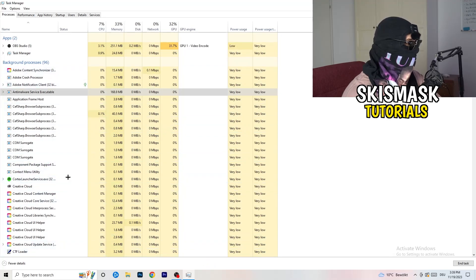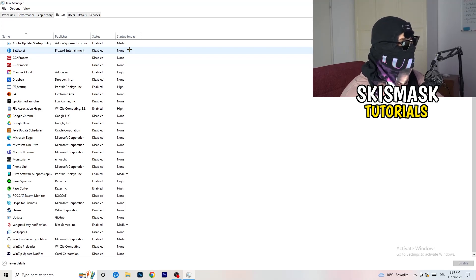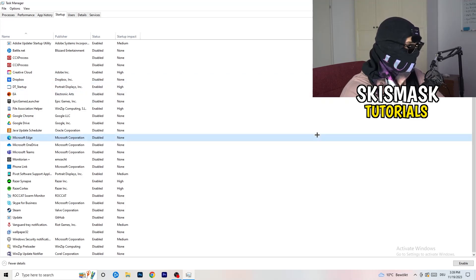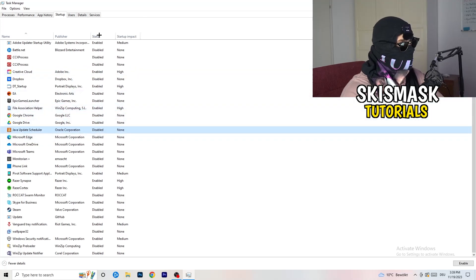Next, stay on Task Manager and click onto the Startup tab. This tab will pop up and I want you to disable every single process that you don't want to run on startup. Especially on low-end PCs, background startup programs will cause a lot of trouble. Go to every single one that is enabled and that you don't want starting when you boot your PC — right-click it and click Disable. A lot of my applications are already disabled because I also had crashing issues.